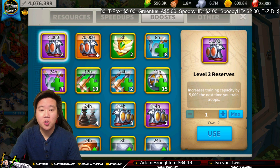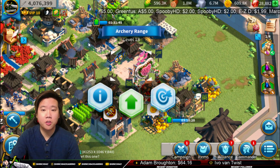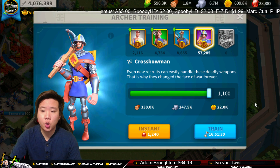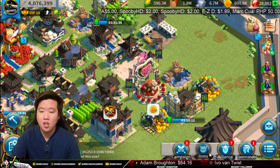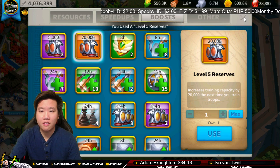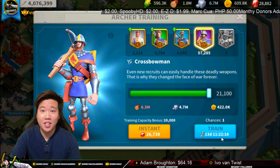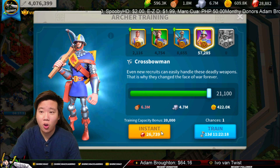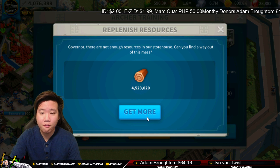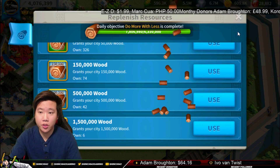Now we're going to go ahead and use this. I want to let you guys know I'm going to train over the archery range — currently we have 1,100 training capacity. Once we use this it will increase. There we go, level 5 reserves. As you can see, it's going to take 13 days — wow, that's a long time. It also costs 26,000 gems, that's a lot. We need 4 million wood, that's a lot of wood honestly, but we have some wood reserved.